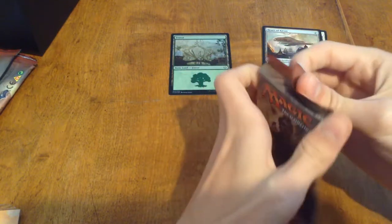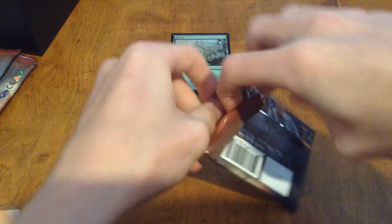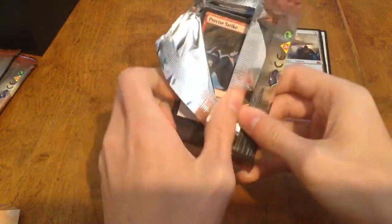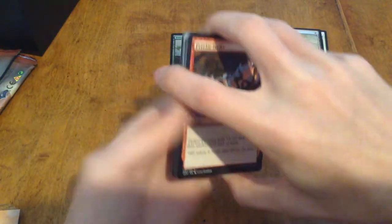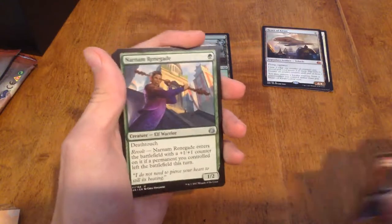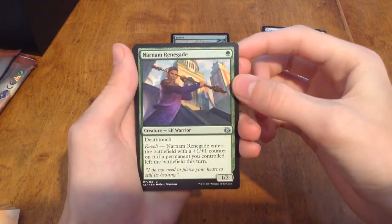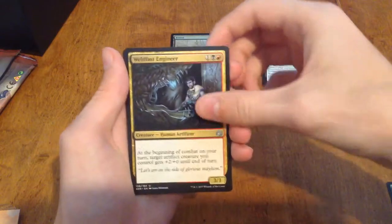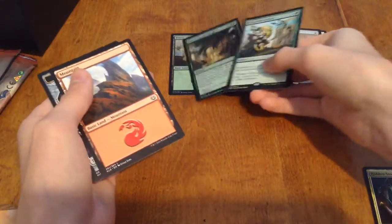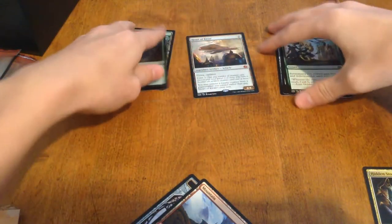On to pack four. Nernum Renegade, Worldfast Engineer, Hidden Stockpile, and Heroic Intervention. Foil Monster Sunslot — that's nice. Got to have my Mythic and Rare piles separate.